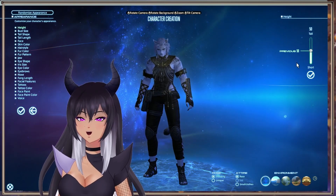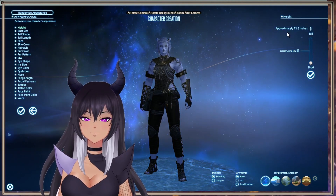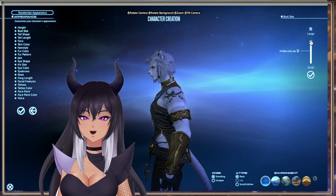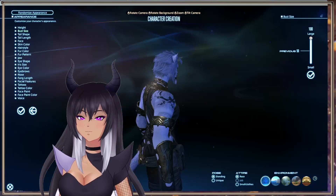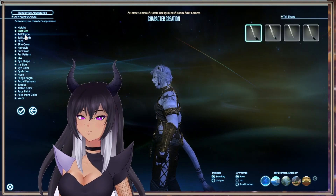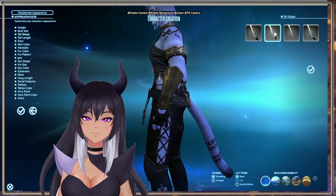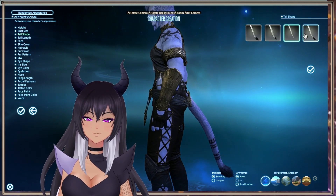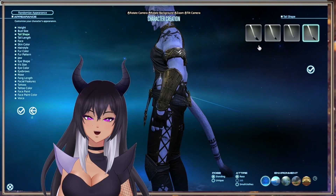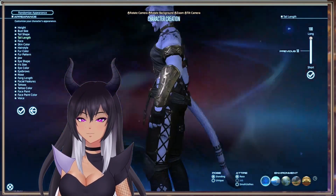Now we're going to go through this relatively quick. We're going to make her a little small — she's a little tall for my character. Even the smallest is way taller than my Aura, so we might have to make her the smallest. Tail shape — let's look at the different tail shapes. We have this kind that's more like a lion's tail, more like a regular cat tail. I think I like this one — it's kind of the same as the first one, just a little slimmer. Tail length — we want a long tail. Give her a long tail.